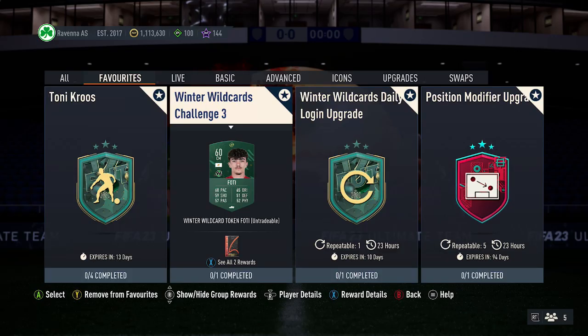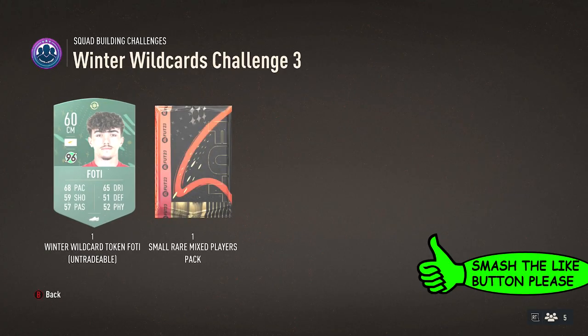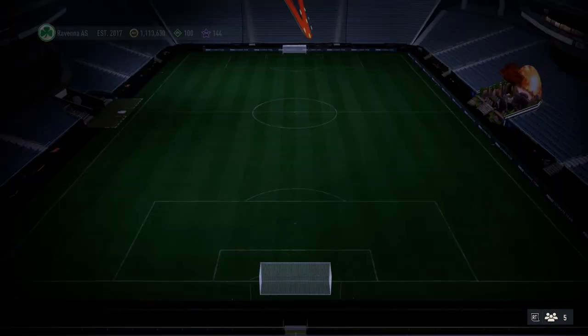All right guys, let me show you the cheapest solution for the Winter Wildcard Challenge 3 SBC on FIFA 23. If you enjoy this video, please smash the like button down below. For the rewards, you get a token and a small red mix players pack with this SBC.